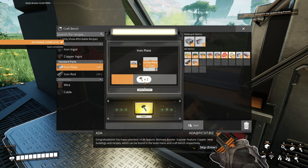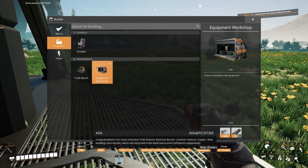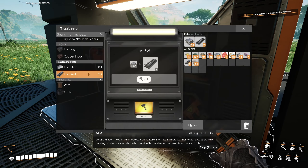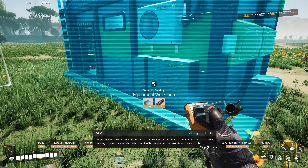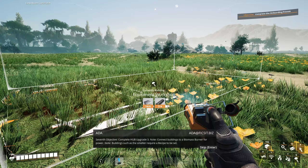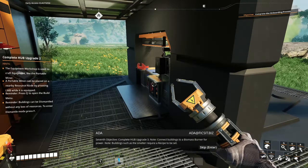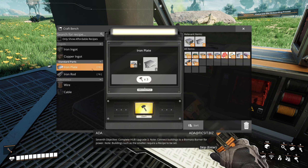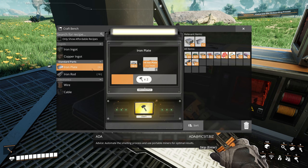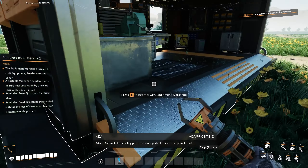Congratulations — you have unlocked hub feature: biomass burner. Scanner feature: copper. New buildings and recipes, which can be found in the build menu and craft bench respectively. Seventh objective: complete hub upgrade three. Note: connect buildings to a biomass burner for power. Note: buildings such as the smelter require a recipe to be set. Advice: automate the smelting process and use portable miners for optimal results.